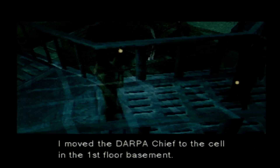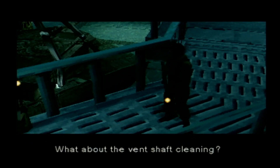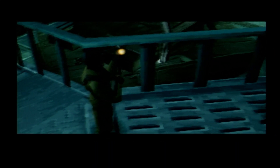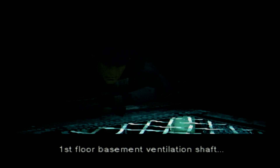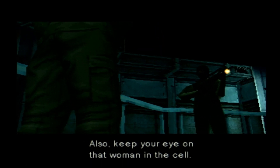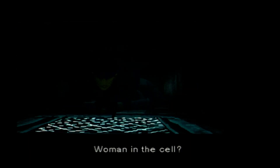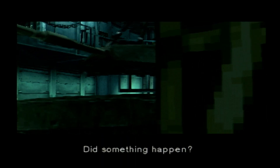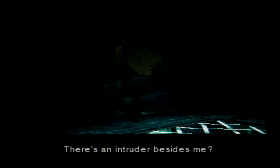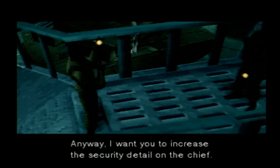I moved the DARPA chief to the cell in the first floor basement. They just opened the vent covers — they're about to start spraying for rats. Shut those covers as soon as they're done spraying. Also keep your eye on that woman in the cell. There's an intruder — he's already done three people. They say he's using stealth too. There's an intruder besides me? Anyway, I want you to increase the security detail on the chief.